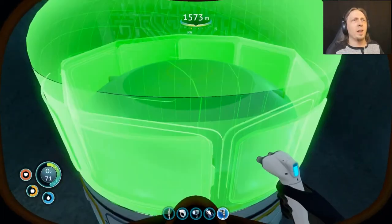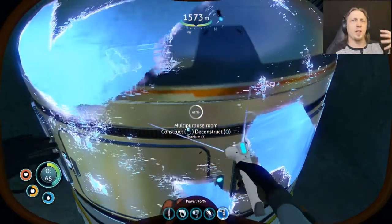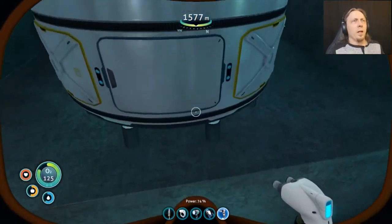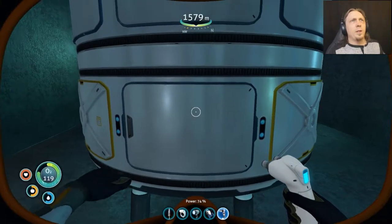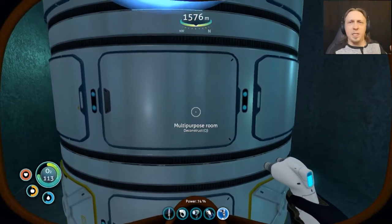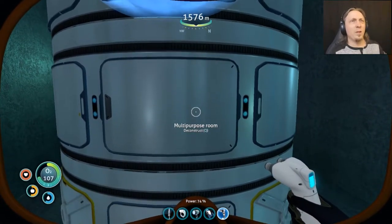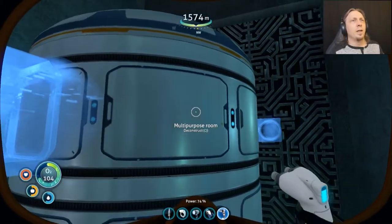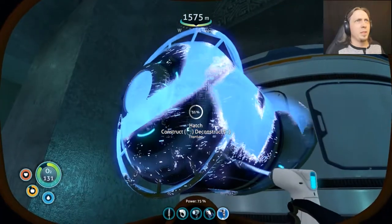So this will be the bioreactor area, and this section will be like the alien containment. I'll do some food stuff around the bioreactor, and then the alien containment can have some food planters. Then this area will be where I have all my other stuff — battery chargers and such. I'm going to build the hatch now and I should have enough.